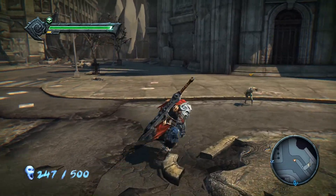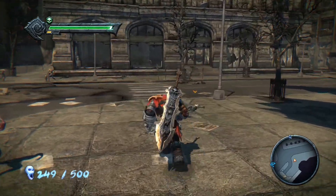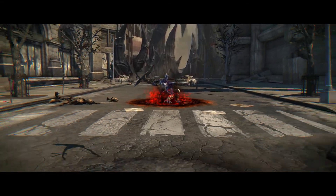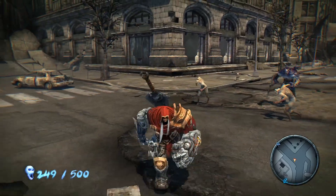All right, so far cooking with gas. He's a cheery looking fellow. Press RB while stationary to block incoming attacks.